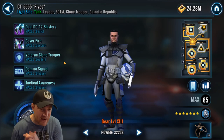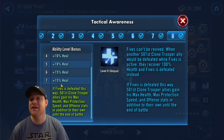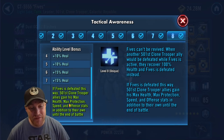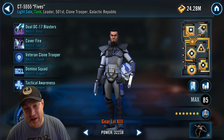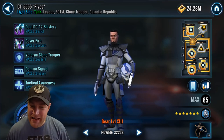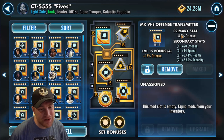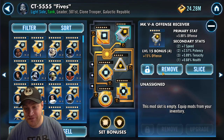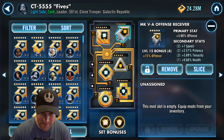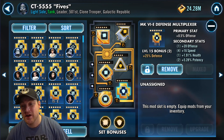Next let's look at Fives. Fives is very unique because of his Tactical Awareness. If another clone gets defeated while Fives is still on the battlefield, Fives dies instead and gives all other 501st clone trooper allies his max health, max protection, speed, and offense. So when you mod him, you're not really modding him as a tank — in some battles you kind of want one of your other clones to die first so he can die and transfer those stats.